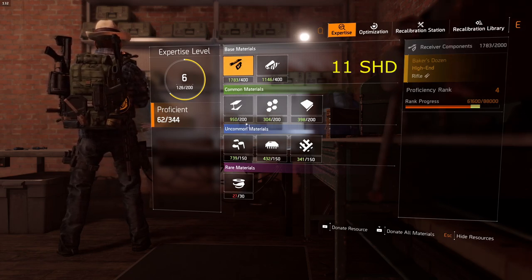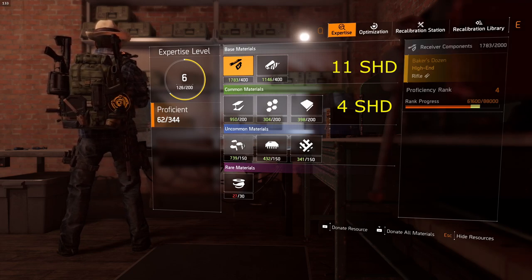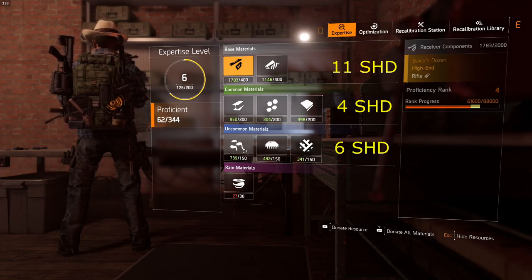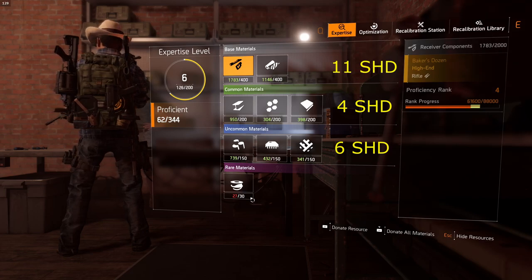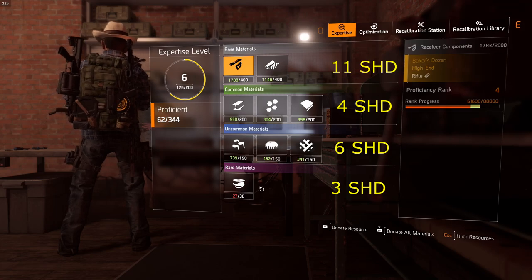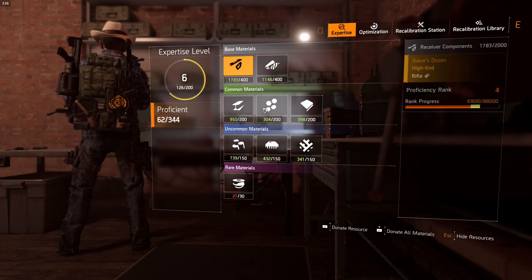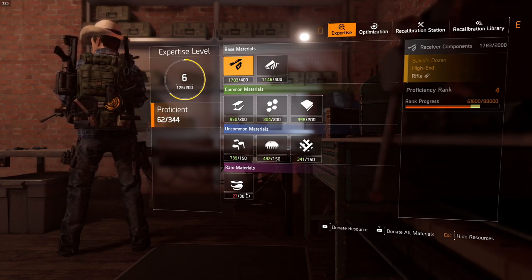Uncommon materials are easy: you get 50 per shade level, so to get 200 it costs you 4 shade. For uncommon you need 150, at 25 per shade, that means 6 shade. Printer filaments: you get 10 printer filaments for every shade level, so to get 30 you only need 3 shade levels. Printer filaments are your best bet right now. This could change in the future, but this is the one you want — do not bother with any of the others.